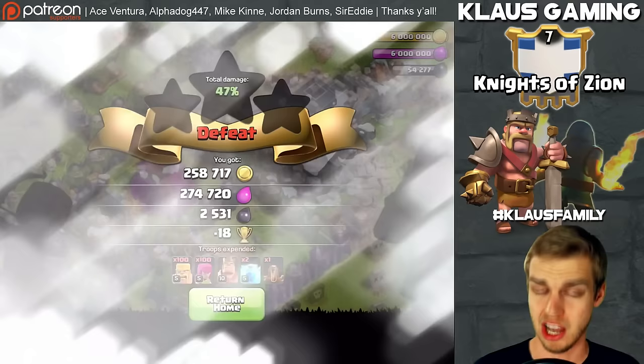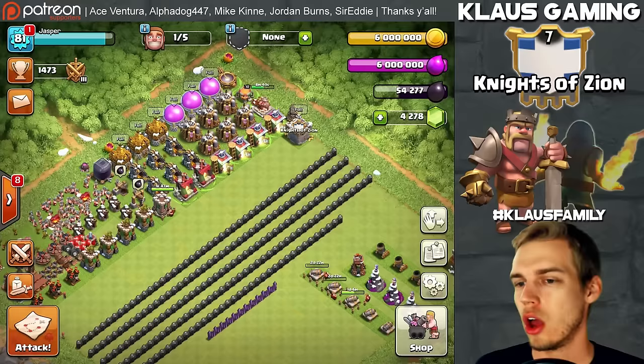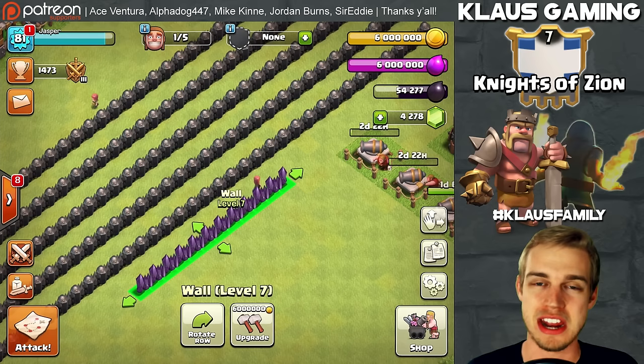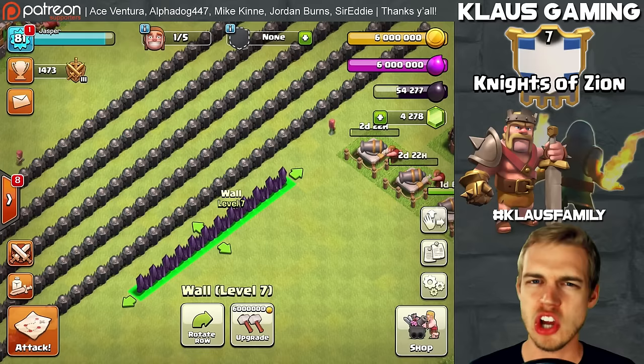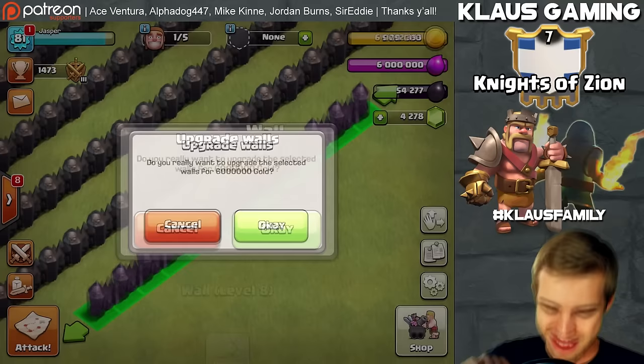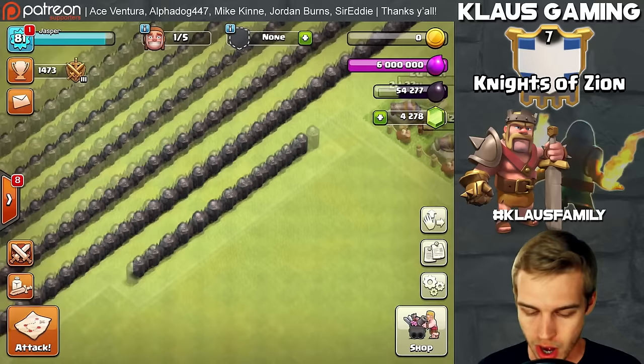258,000 gold — we maxed out our gold storage, plus we got a lot of dark elixir. Let's finish these walls! I am super excited. 6 million gold, maxing out our walls — I've been waiting on this day for a while. Without further ado, in three, two, one — BAM! YES! That is a huge victory. Our walls are now absolutely done. We have zero gold, but luckily I was smart enough to keep some in the treasury.